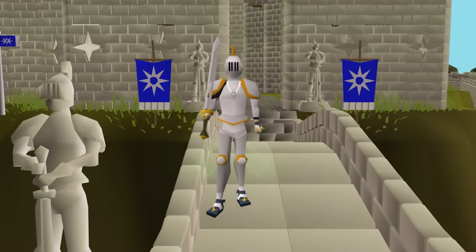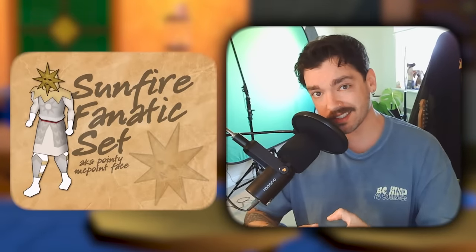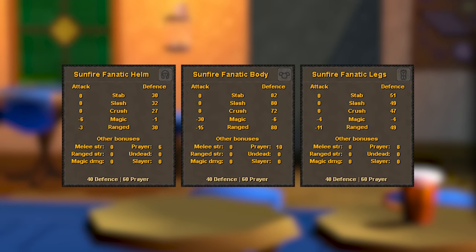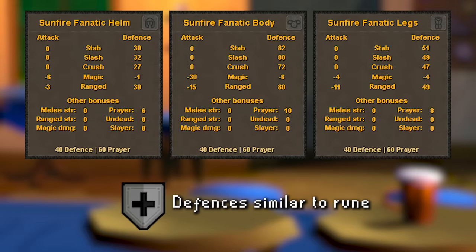Speaking of prayer, after 8 years, Proselyte is finally getting an upgrade. The Sunfire Fanatic set is a direct upgrade from Proselyte and will increase both the prayer bonus and defensive bonuses of the gear itself, putting it on par with the Rune Plate armor set.